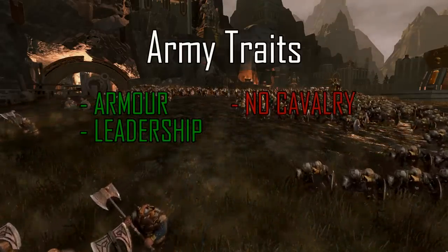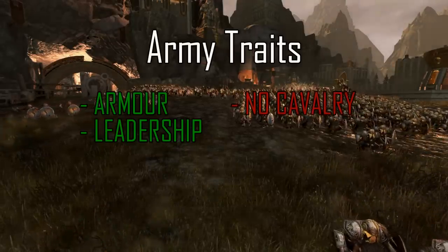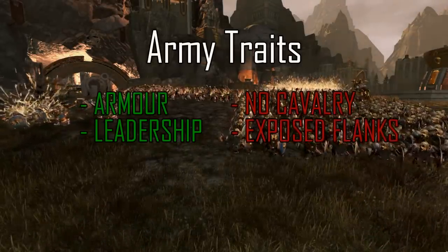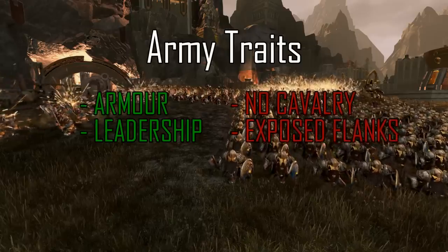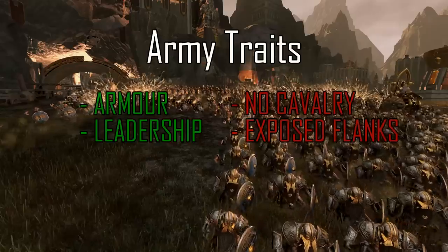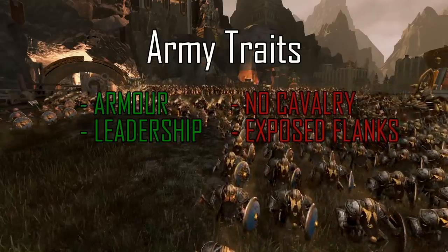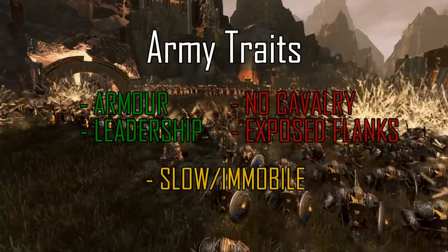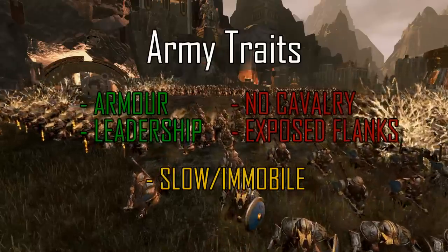Because they don't really have any units that can go out wide and secure the edges, this leaves them with very exposed flanks. You have to work to protect these flanks and keep the front line in order, otherwise the Dwarves may crumble. Being heavily ironclad also makes them pretty damn slow, so the Dwarven army as a whole is quite slow and immobile, making it difficult to move up on enemy armies and flank them.